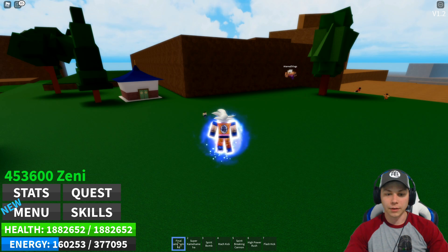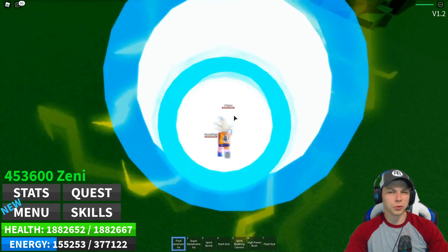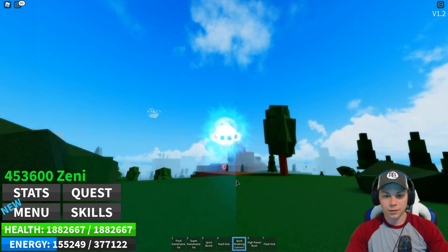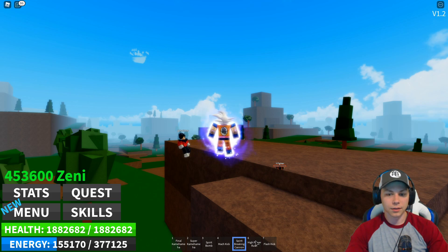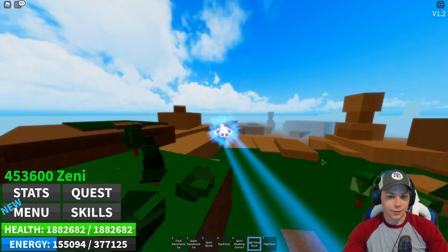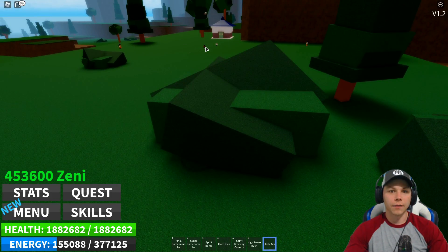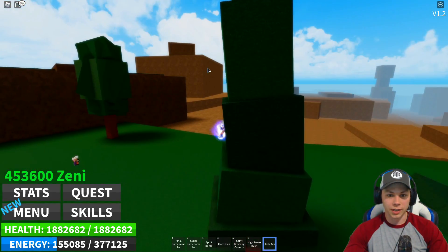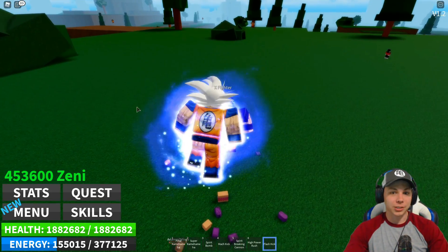Got Final Kamehameha. Let it rip. These dudes are not going to like me too much right now. Let's go Spirit Breaking Cannon — I don't think he can take one from me, but we'll give it a shot. I beat his XP fighter and then he's like, what? Let's get behind the bush — get Flash Kick out. Let's go in the bush. Now I'm going to do a sneak attack. Oh no, I can't hide in the tree, they can find me. Flash Kick — I dropped him.